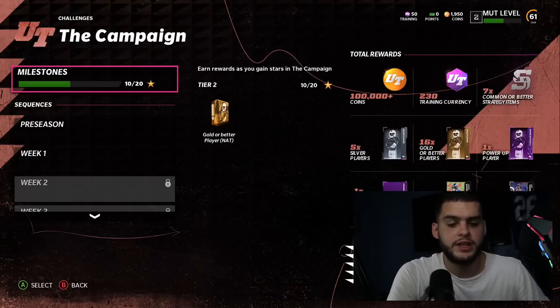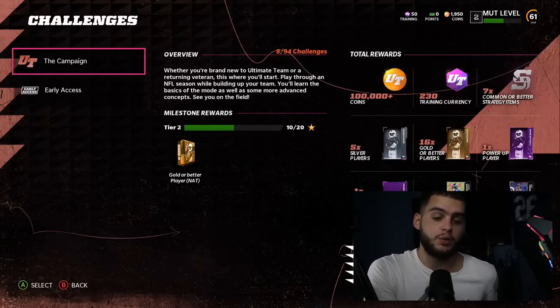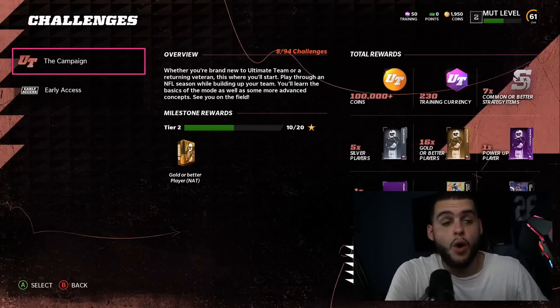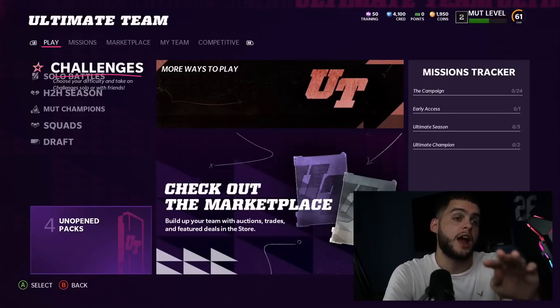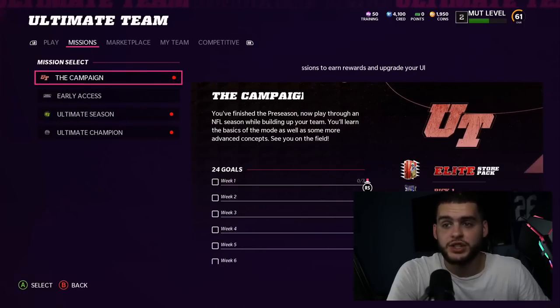So we're at three free elites — the 80-plus wide receiver, one from the gold-or-better packs, and Jack Youngblood. Then we have the gridiron solos opening up, where you'll get a JC Jackson, 88 overall (or 87 plus a power-up to 88). That's four free elites right off the rip — that's almost a quarter of your team.